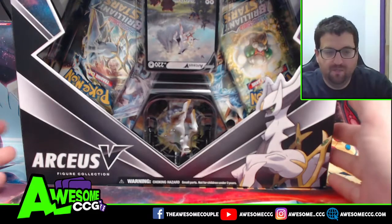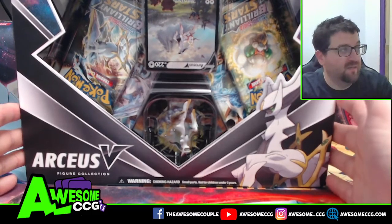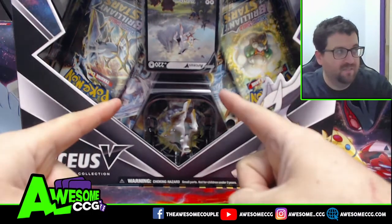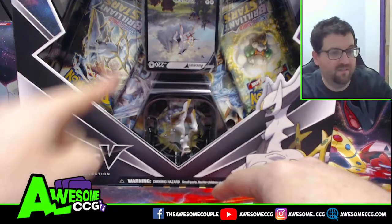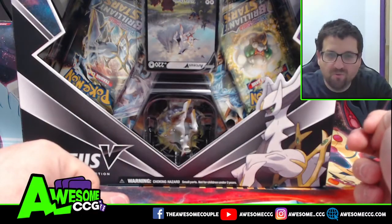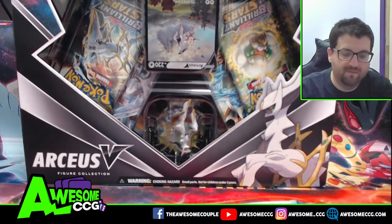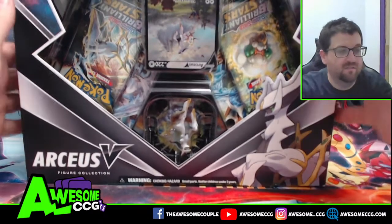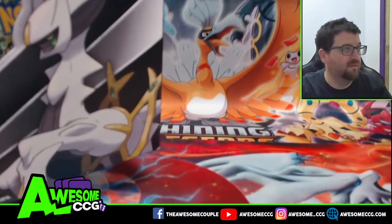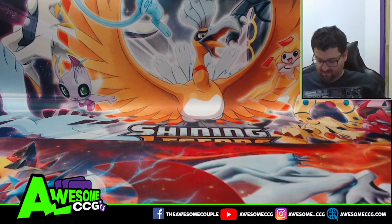What is going on, awesome people? Jamie Awesome here to bring you a new box. We got an Arceus V box, but if you guys can't tell, this box is upside down — the Arceus V card is upside down, the packs are upside down. They just packed this box incorrectly. So let's see if this error box gives us anything cool. Error box, possibly — but why not?